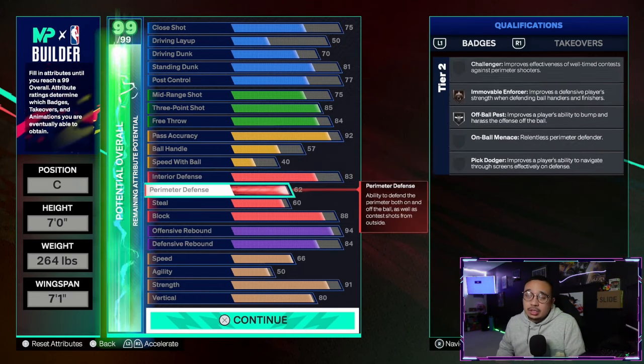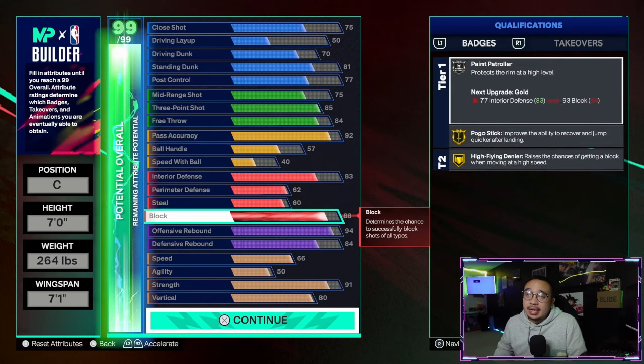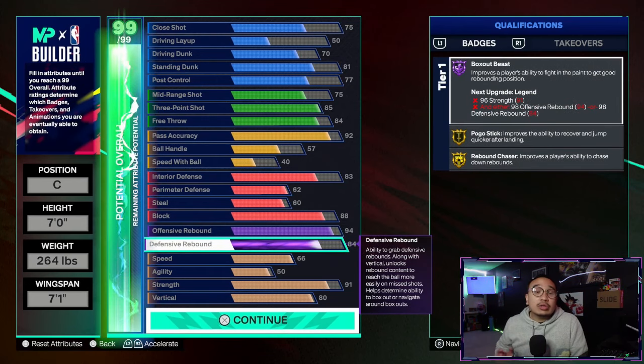Now for your defense: 83 interior defense, 62 perimeter defense for bronze immovable enforcer, 60 steal for bronze interceptor, 88 block for gold high flying denier, 94 offensive rebound, and 84 defensive rebound. This is where you're going to put your cap breakers — five on offensive rebound to get that 99 offensive rebound for legend rebound chaser, and five on interior defense to get 88 interior defense for gold post lockdown.